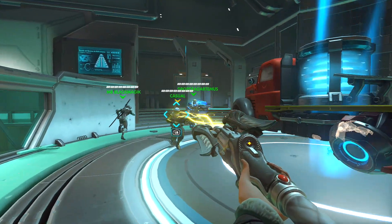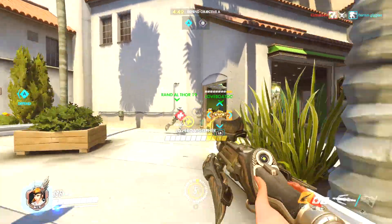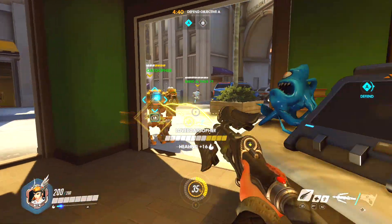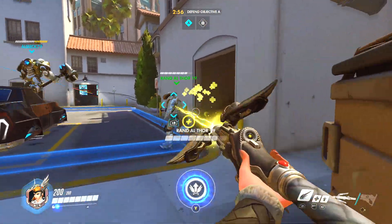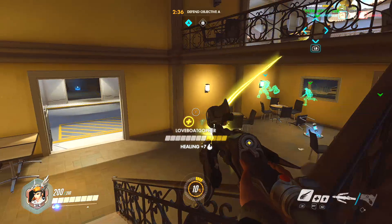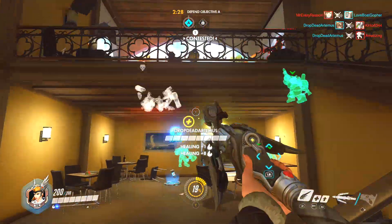Moving on, we have two of her achievements. The first one is Group Health Plan for restoring 200 health for five players without dying. This essentially comes down to just playing as Mercy and being decently good at it and making sure you don't die. Make sure that you're using your Guardian Angel to fly around the map and keep yourself protected. Usually this is most easily done on defense. Stay behind your team and heal them whenever they take damage, and eventually you'll restore 200 health for all five of your teammates. Feel free to open up the stats menu to see how much total healing you've done and try to keep track of all five of your teammates.